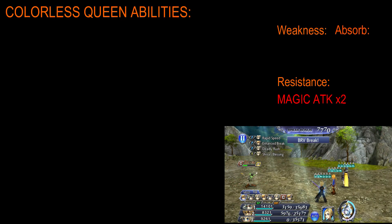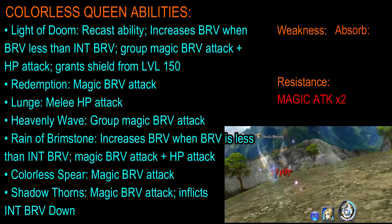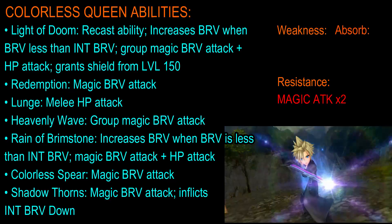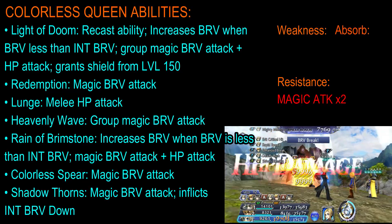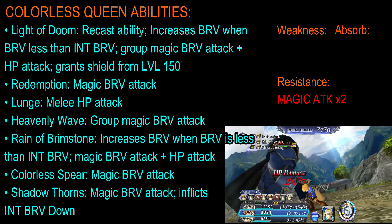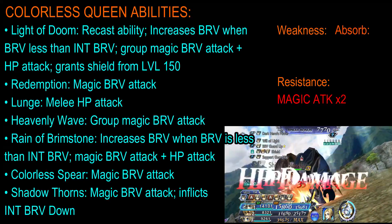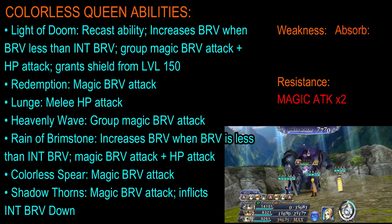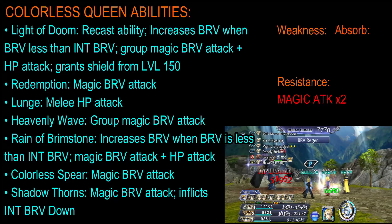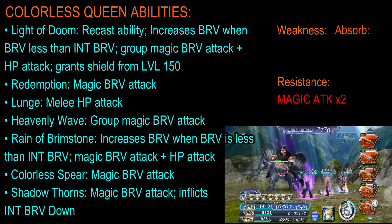As for its abilities, at first it has Light of Doom, which is a recast ability. It increases the Brave when the Brave is less than its initial Brave, and will do a group magic Brave attack plus an HP attack. This will also grant itself a shield from level 150 onwards. Next is Redemption, which is a magic Brave attack. Lunge, which is a melee HP attack. Heavenly Wave, which is a group magic Brave attack. Rain of Bramestone, which increases its Brave again when its Brave is less than its initial Brave, and will again do a magic Brave attack plus an HP attack. Next is Colorless Spear, which is a magic Brave attack. Next is Shadow Thorns, which is a magic Brave attack that can inflict initial Brave down.